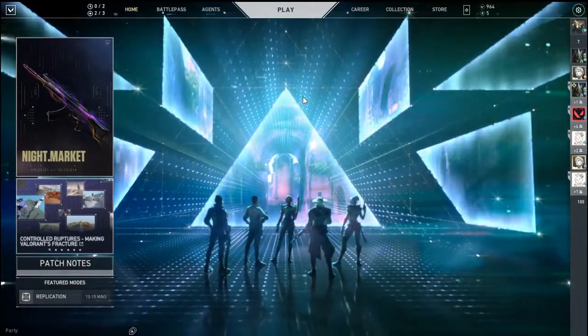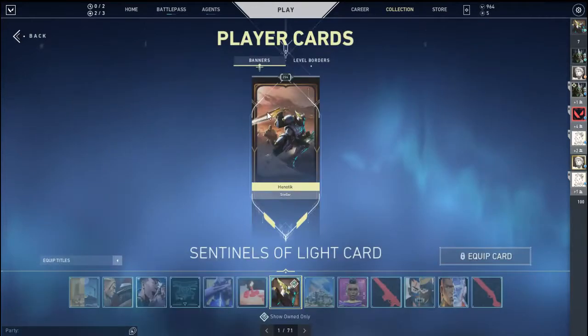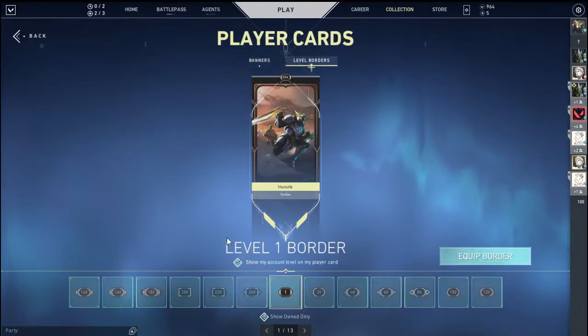The first thing you need to do is go up here to Collection, and then click on your player card. My level is 254 by the way. Then you go up to Level Borders on the right side.